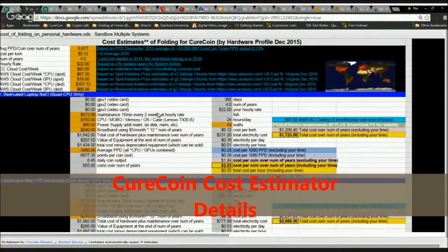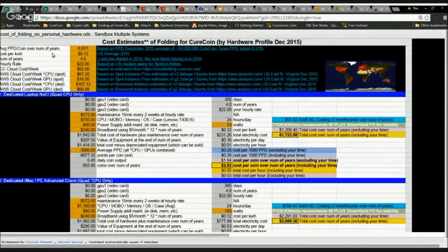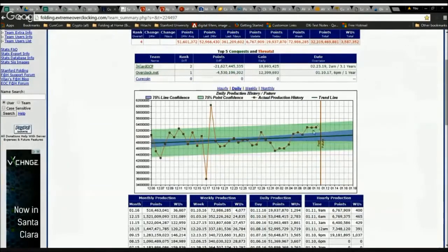Let's jump into the details of this cost calculator. We're going to review the input parameters, starting at the top. As of December 15th, the average number of points per day required to fold one coin was 6,677. That can be verified through extremeoverclocking.com. Right now we're a little bit higher, but if you look back at the December time frame we were around 500 or 50 million points per day.